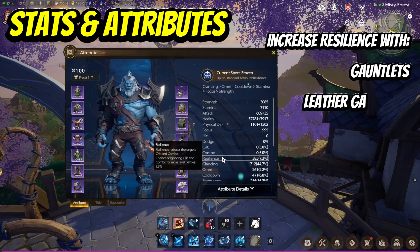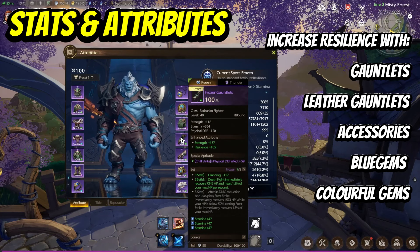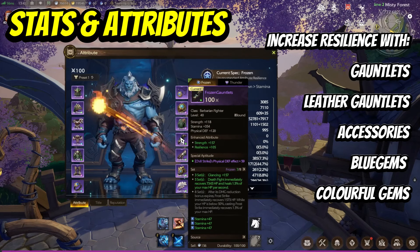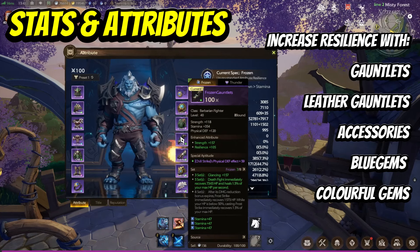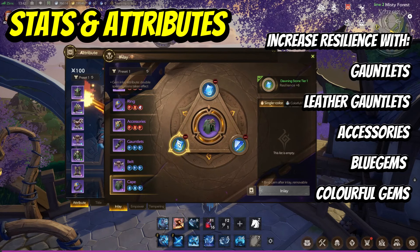You can improve resilience with your stats on your gauntlet, leather gauntlet, and accessory. Those specific gear slots can have resilience, but others can't. So these are the only pieces — the gauntlet, leather gauntlet, and accessory. Another thing you can do is use blue gems with resilience, but this is pretty much the limit on how you can increase this stat. It's very important that you utilize this stat on those three gear slots and with some of your gems to reach the required value.